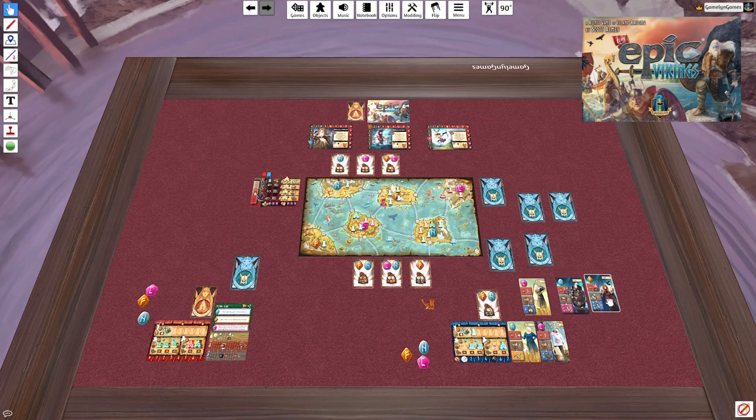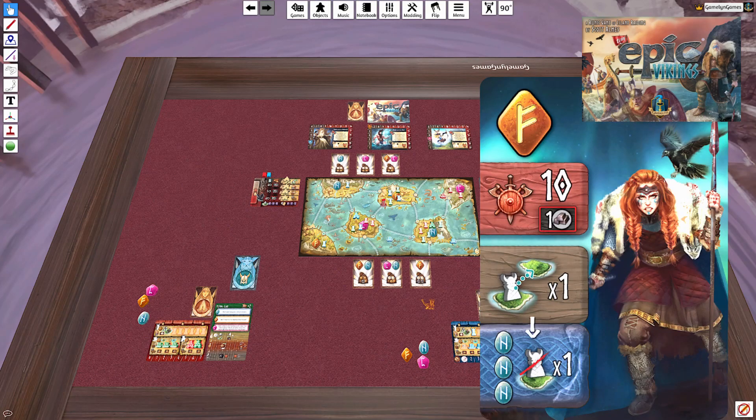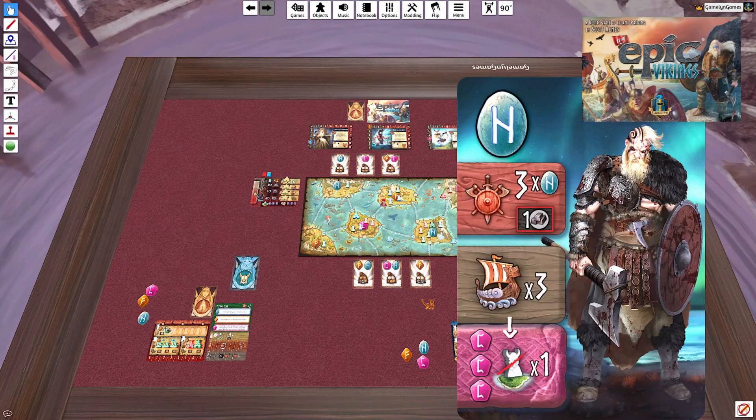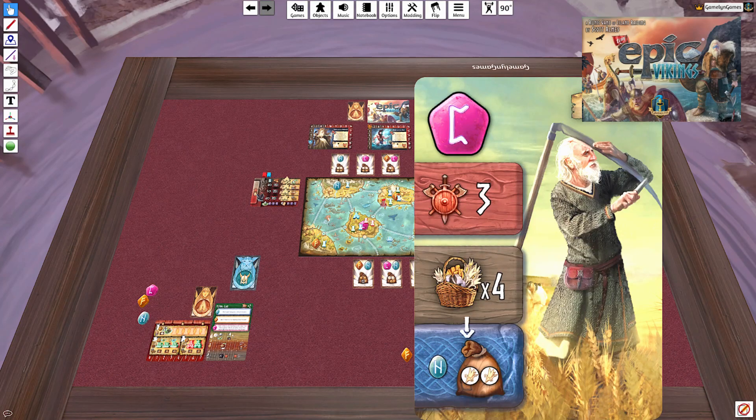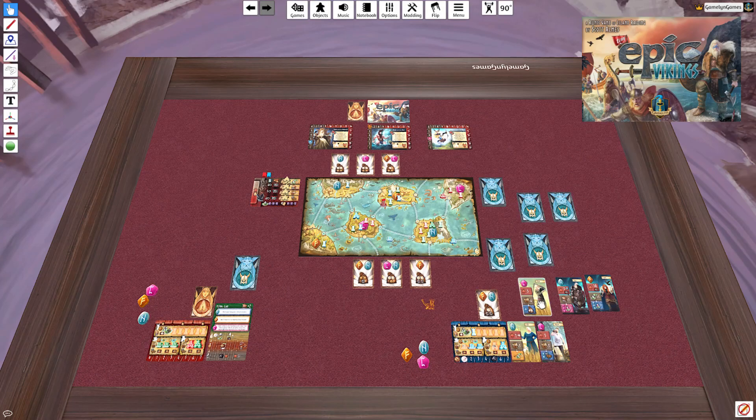Speaking of battling: there's a strong Viking here with an explorer option or a strong battle option. Three times N for battling is not bad. There's also a sail three with slaying an enemy settler and a gather four. I have plenty of gather, so I don't need that. I'm taking the battle card and flipping the others to send to the solo enemy.